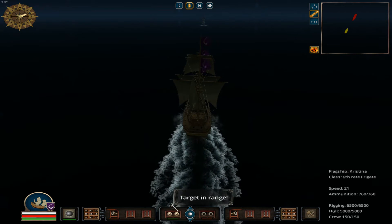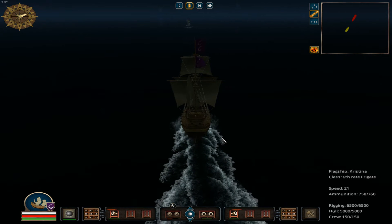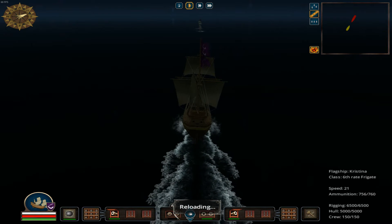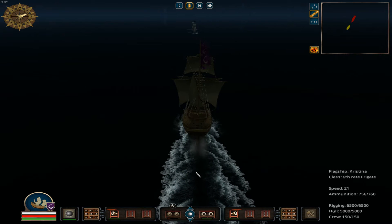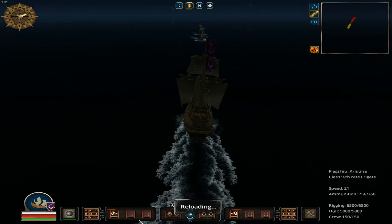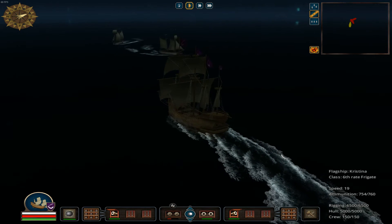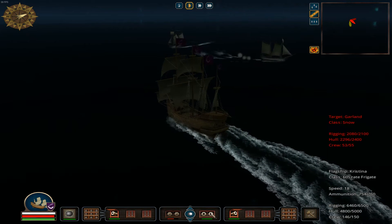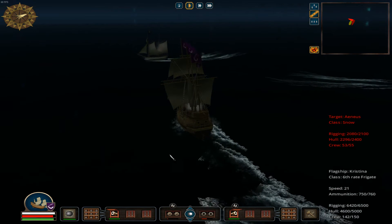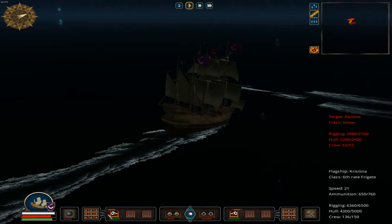Now we've got bow cannons, and the target somehow is in range — let's take a shot. It clearly was not in range, but apparently the game enjoys lying to us. I'm going to keep heading straight at them and shoot again as soon as they're reloaded. We missed just to the left. Hopefully we can get them reloaded again in time for one more shot. And there's our chain shot. We're getting shot from all over the place and we're preparing a mine.